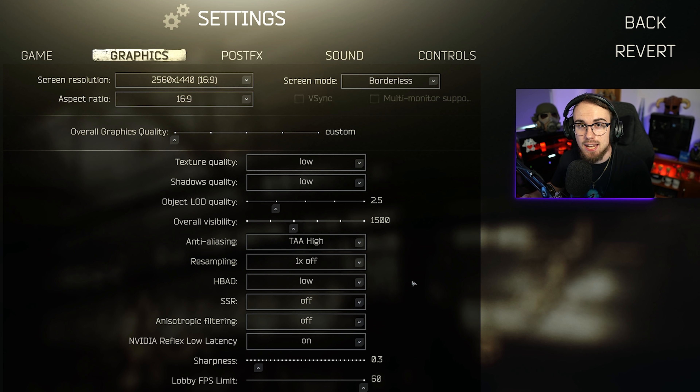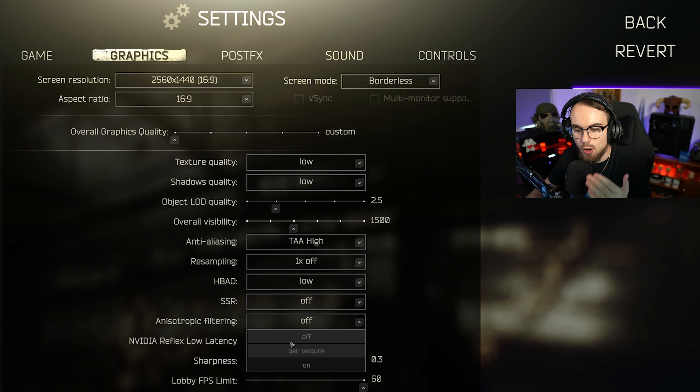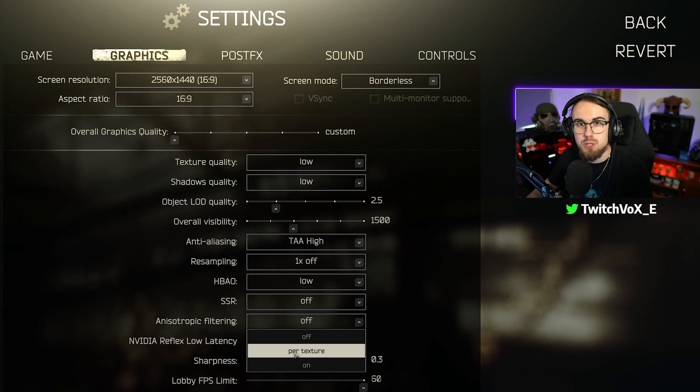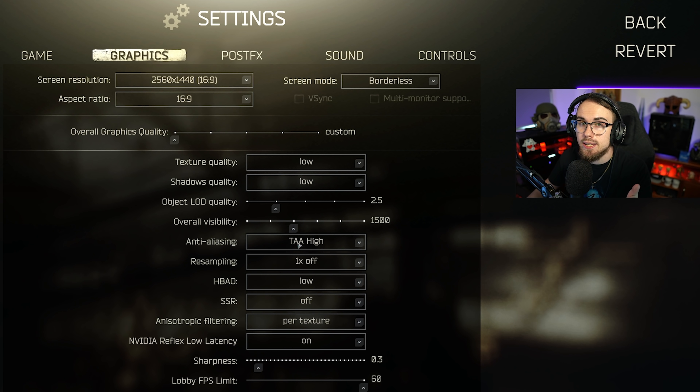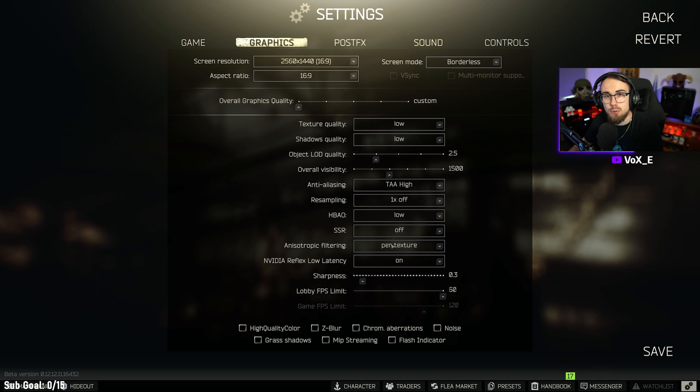Anisotropic filtering is a great feature added to the game. The best option here is per texture, and it doesn't matter what setup you have — I've noticed an increase in performance and a nice bit of clarity added to the game. Anisotropic filtering on per texture especially works well in combination with TAA High: while TAA High adds a tiny bit of blurriness, per texture adds crispness to a lot of the textures and actually also increases your performance.